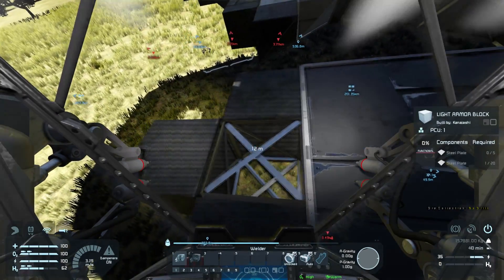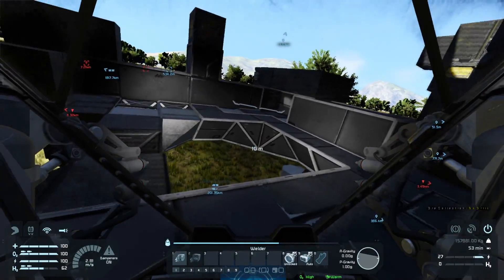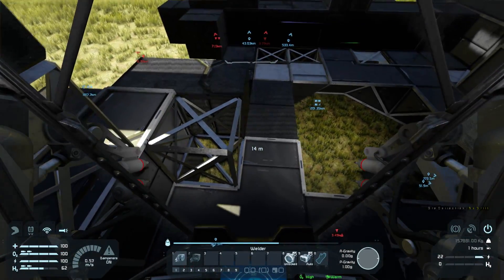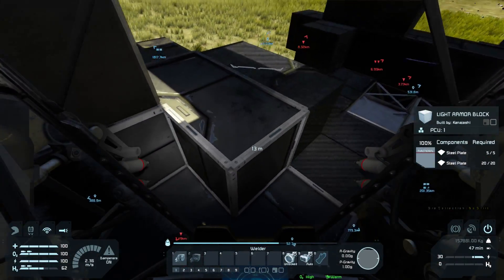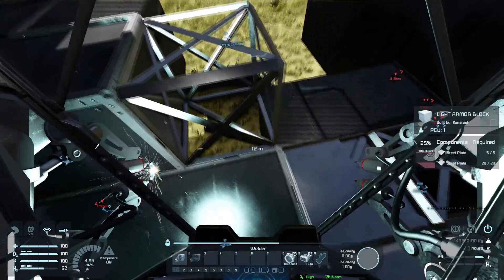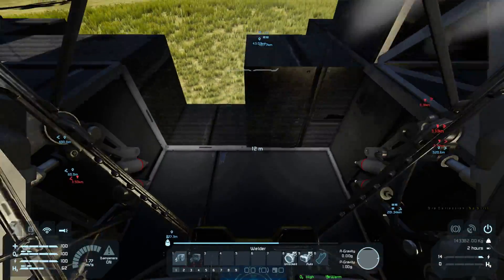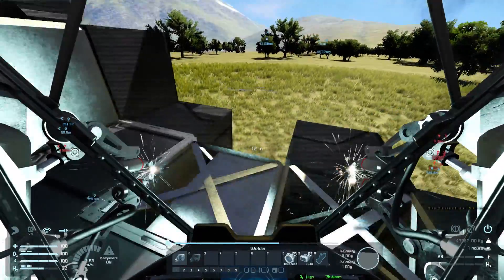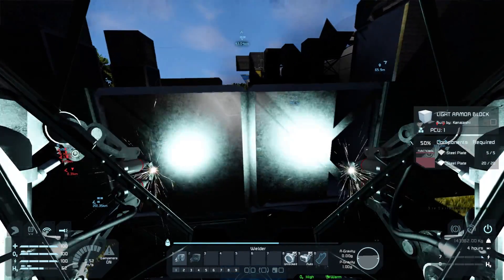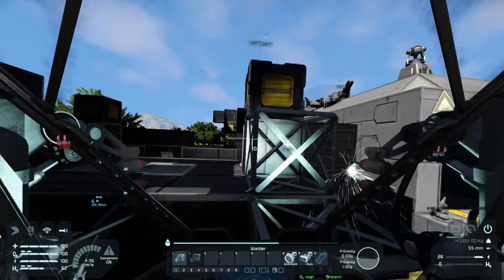That's looking good. We can start to see this is one of the engine pods - there's a large hydrogen thruster pointing downwards, and right here when it comes one block up, it's just making room for a landing gear that should be underneath. The nanite machine is almost going faster than me, which is ridiculous - it can just build so much, automatically, without needing to be repositioned or anything.